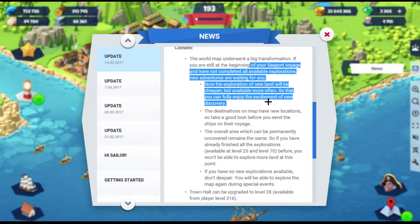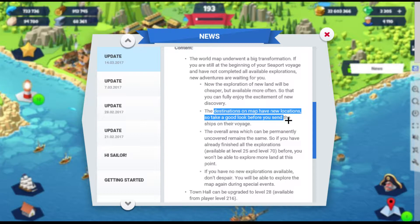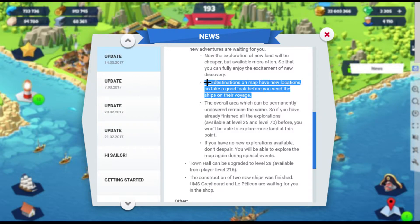I guess it'll be more interesting because unlike before, there were only like three unlocks in terms of the permanent map. But now you can unlock more gradually — maybe instead of three, it's six. You eventually still get the same amount of destinations, but you progress more often. As for destinations, they give you a warning because if you don't look at where the destination is, you'll send ships to the wrong one. I'll show you the map soon.